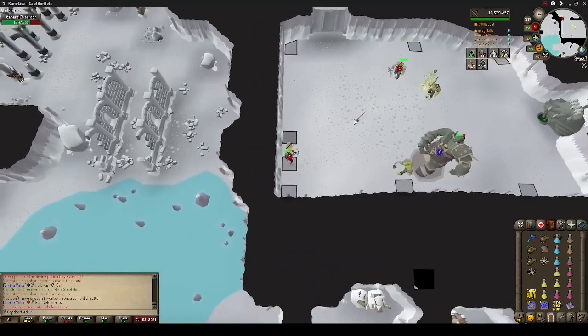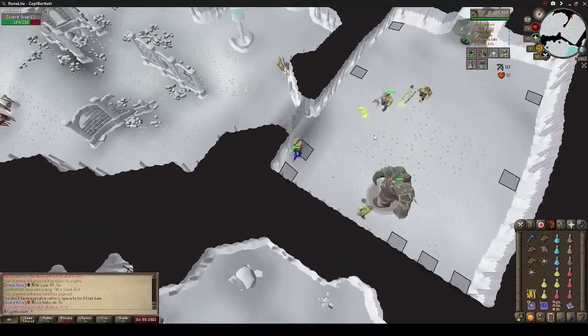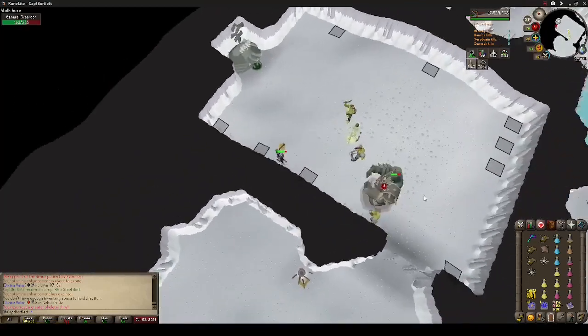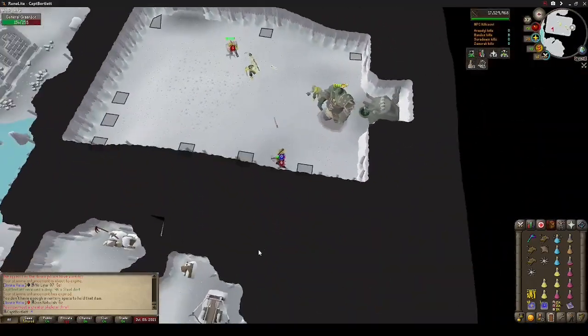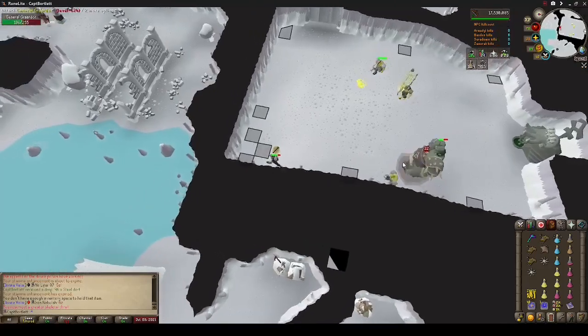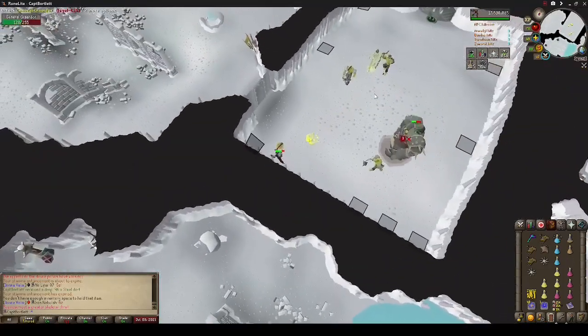This is the last example of a clean kill that I will show. The next couple will involve me intentionally making a lot of mistakes to show you just how comfortable the method is and what to do when something goes wrong. I promise all these are intentional — except for one, and I'm going to let you guys figure out which one it is. I will also be showing off how to recover and what to do when you take a 50-plus melee hit.